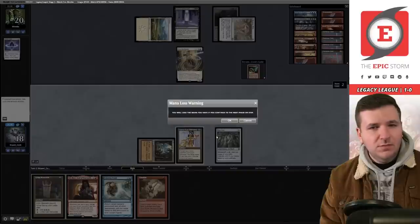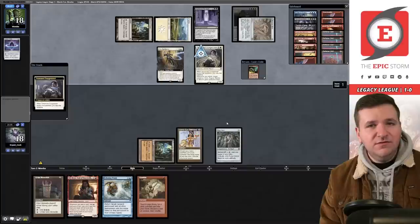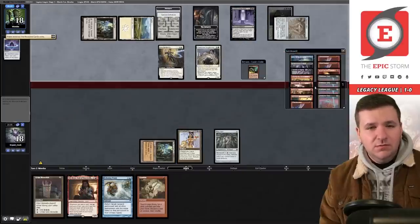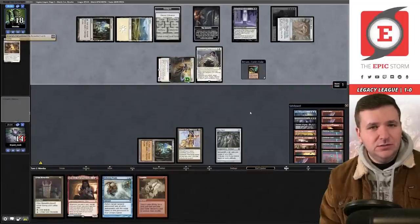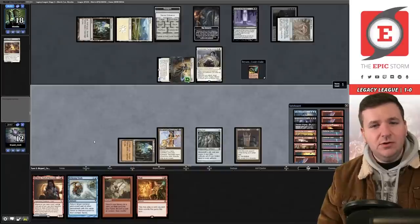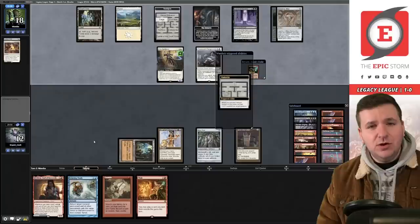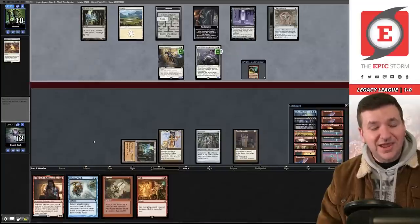We play Diamond, pay for the Chancellor tax, play out Mox Opal, and pass the turn. They have one card in hand — Seasoned Dungeoneer. They have the initiative. We have Echoing Truth for the Ley Line. We're taking four down to 14. We draw Burning Wish, play Grim Monolith. On their end step we tap Grim Monolith and Mox Opal to Echoing Truth the Ley Line of the Void.